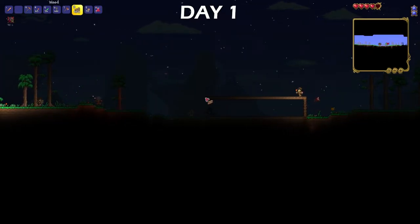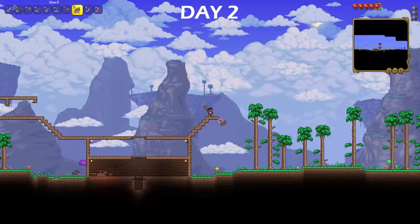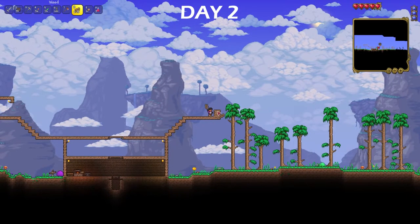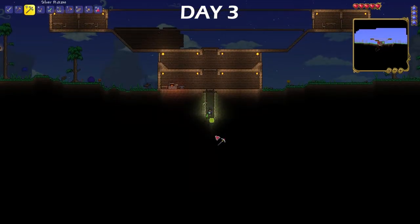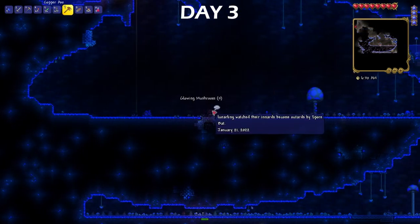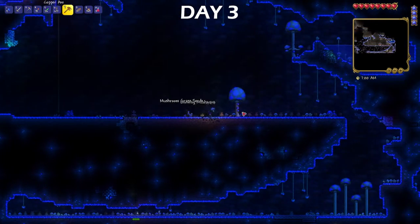NPCs are characters that help you in various ways, and they all have some sort of unique requirement to spawn. I spent the entirety of day two building my house, and to be honest, I wasn't that happy with it. Day three, I started my elevator, which is quite literally a straight hole to hell. I found a glowing mushroom biome on the way there and got some glowing mushrooms, which will really help with health potions later on.